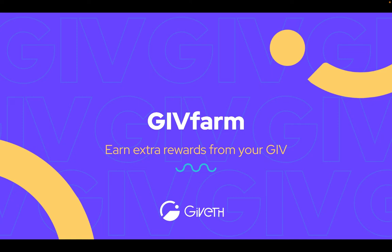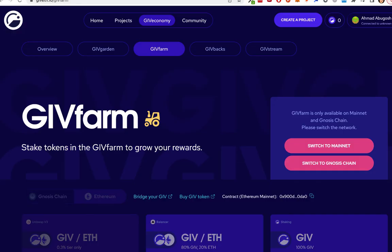In this video I'll be discussing Givefarm and how you can earn extra rewards from your Give. To access the Givefarm simply head to the tab called Givefarm. This is where I can stake my Give to earn extra rewards. Let me show you how this is done.